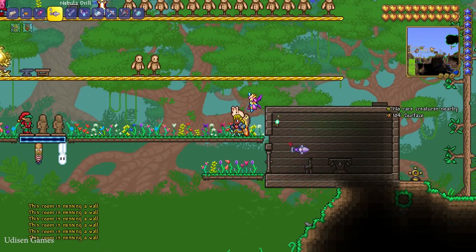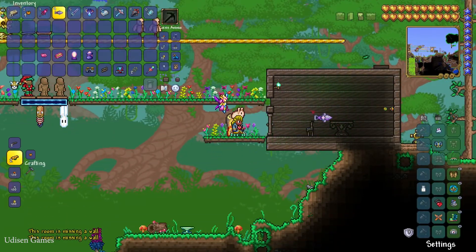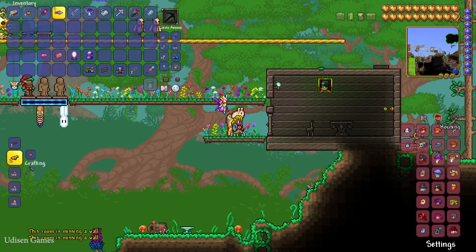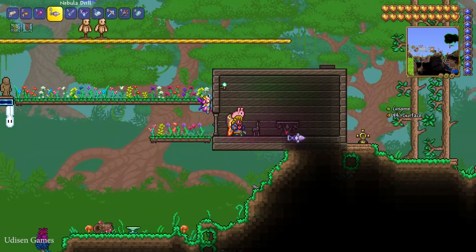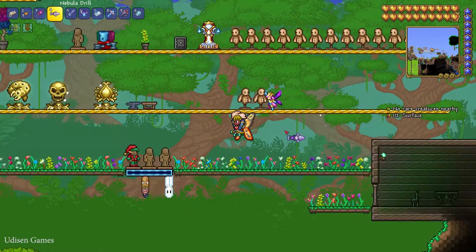How do you double-check your house? Easy. Press the housing button and try to move any NPC into your new house. As you can see, I cannot move in — I see this room is missing a wall. That means you should find your mistake, why your house doesn't work, fix the stuff. After that, return your NPC to the old place if you want. It is a good test system.